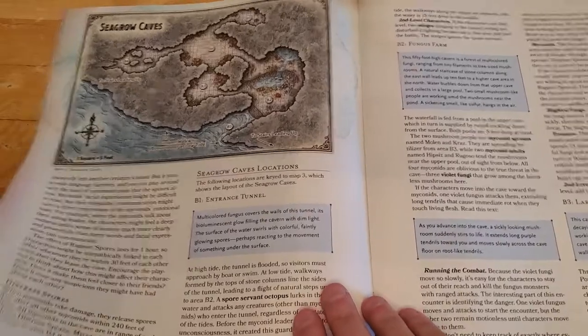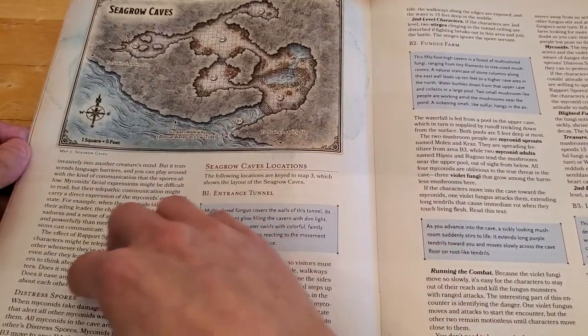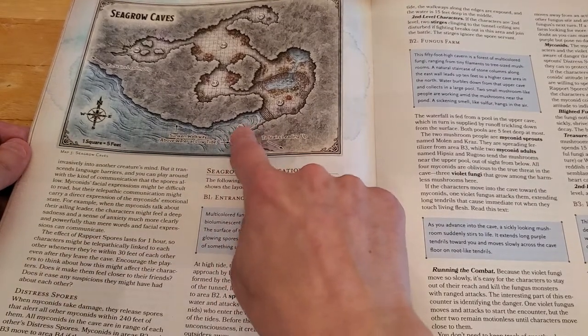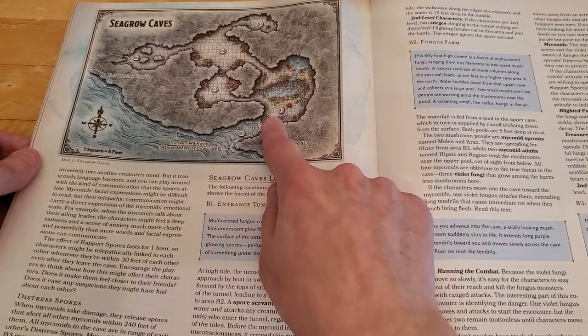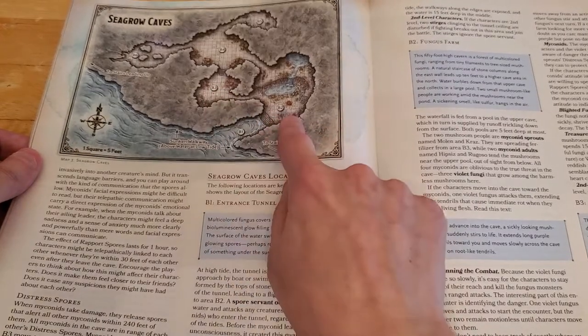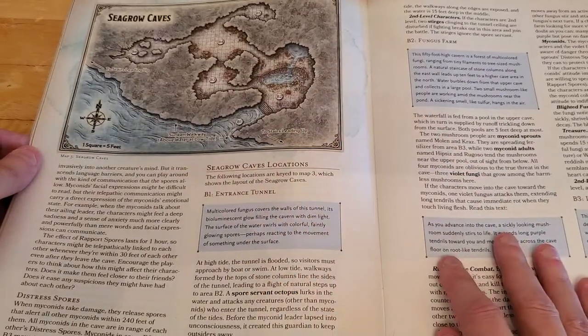Looking at the map, this is the entrance of the cave — depending on the tides it could be easier or more difficult to get into. Here we have area B2, and any Myconids in area B2 or B3 who detect distress spores will flee into area B4.